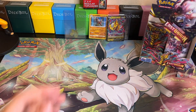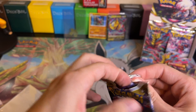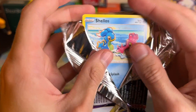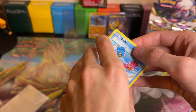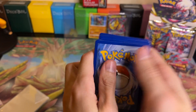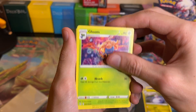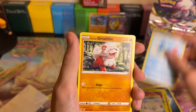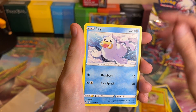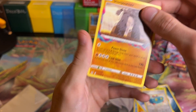We are getting down to it - I think we only have four more after this pack right here. Let's end it off with a bang. I won't be surprised if we do, with the luck that we've been given today. Pack thirty-one: we got Dark Energy, Slugma, Gloom, Swanna, Shellos, Growlithe, Ducklett, Rockruff, Seel, Toolbox Reverse Holo, and then Stone Engineer Non-Holo.